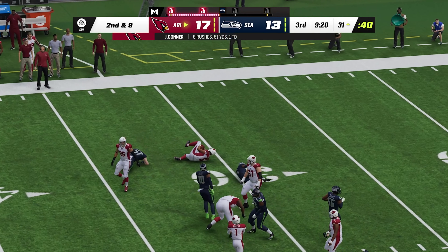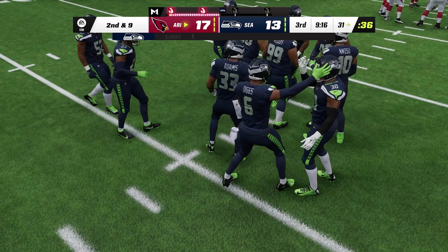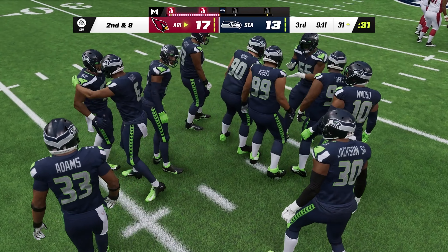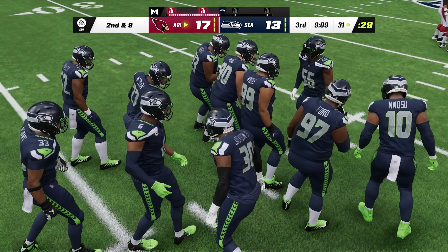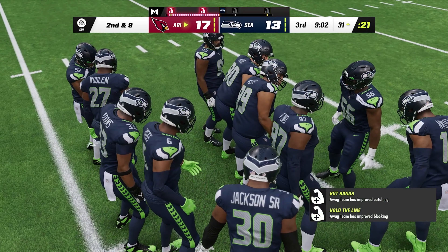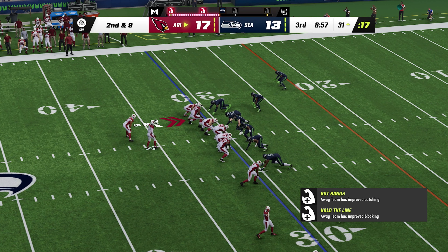First down run for Conner — not going to get much, maybe a yard, second down. It went right back to him but he pretty much had nowhere to go. The previous carry looked pretty good; that one maybe he was a little tired. Maybe he should have tapped out and had a second back come in. Here's second and nine — just a yard on that last run.